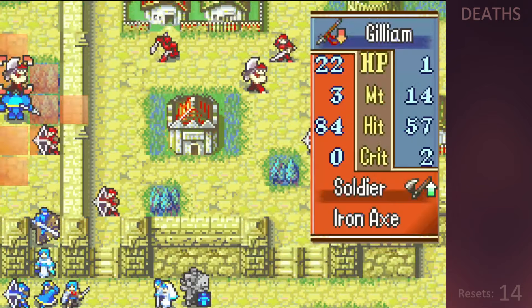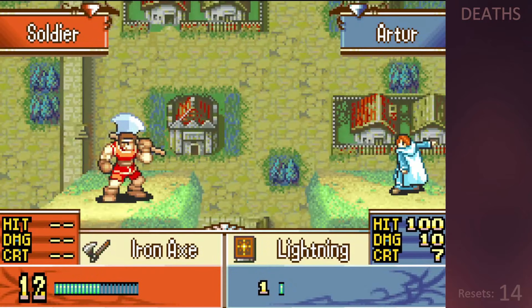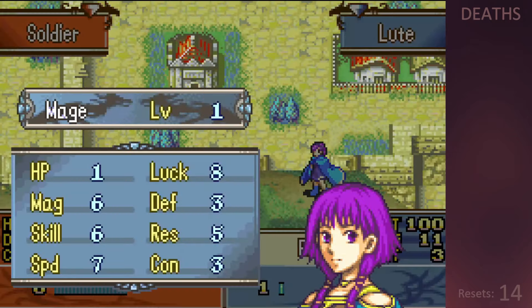The left flank requires a hard push with Gilliam at the head, but the axe units can kill him so he requires heavy support from the rest of our squad. Erika gets another level up and Luke gets her first level up, which is a beauty.